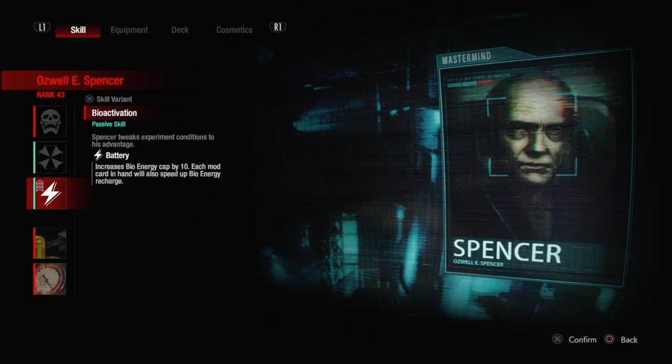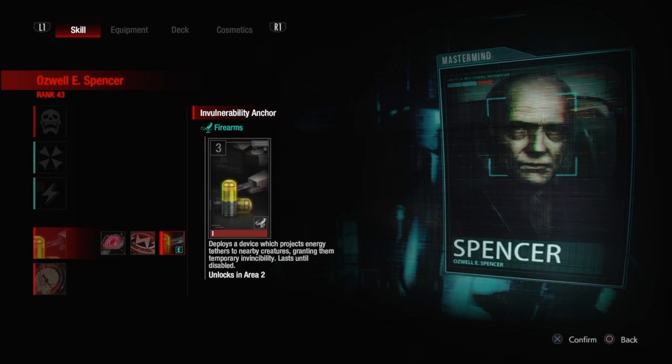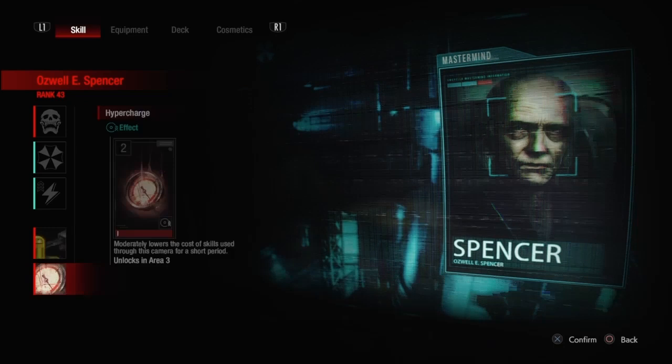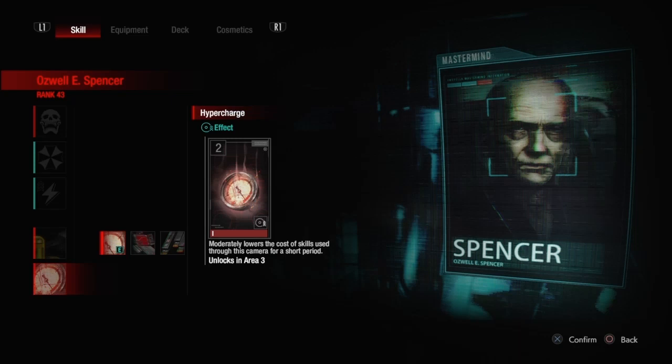For our first exclusive card we're going to use the brand new Invulnerability Anchor, because we need all the mods we can get — Mod Recycler would actually hurt us and Advanced OS Mod has no place in this deck. Invulnerability Anchor is going to make our rooms look incredible. Lastly, we're using Hypercharge — although Overcharge Mod is pretty great, we're going to have more than enough mods already and bioenergy won't be a problem. Hypercharge is going to make Area 3 a complete nightmare for survivors.